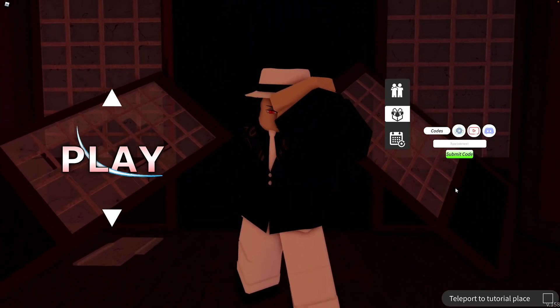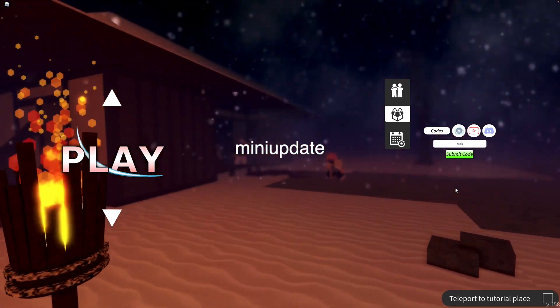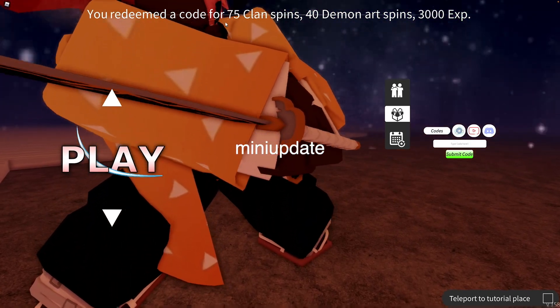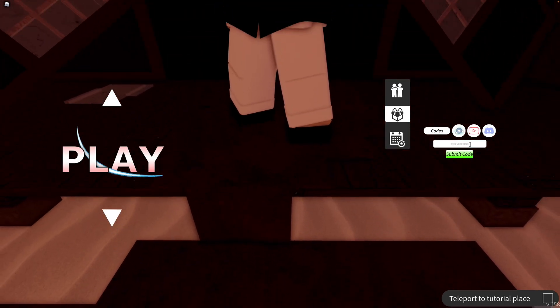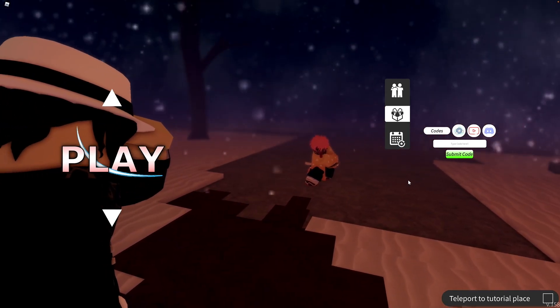So the first code is MINIUPDATE — it is all lowercase letters, M-I-N-I-U-P-D-A-T-E. You'll be getting 75 clan spins, 40 demon art spins, and 3,000 EXP, so you get a lot of stuff from that one code.